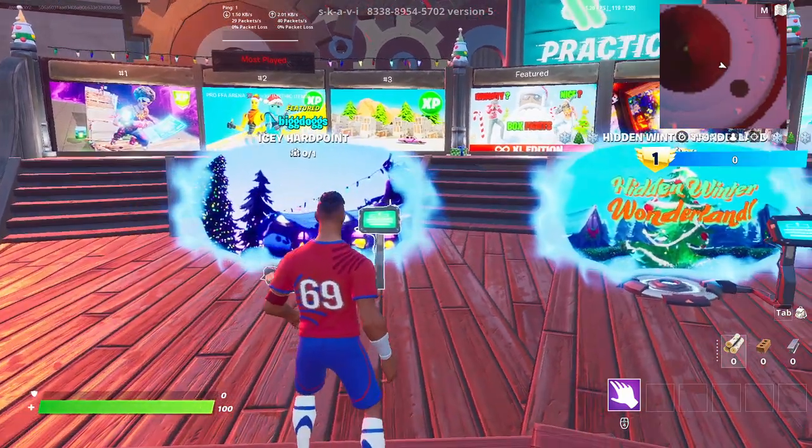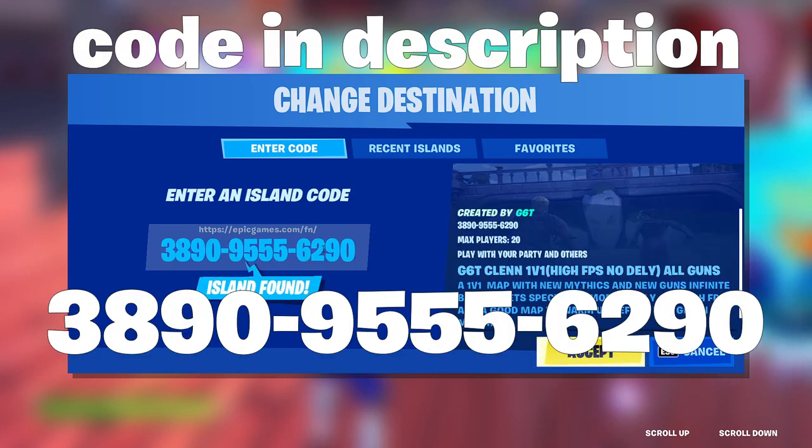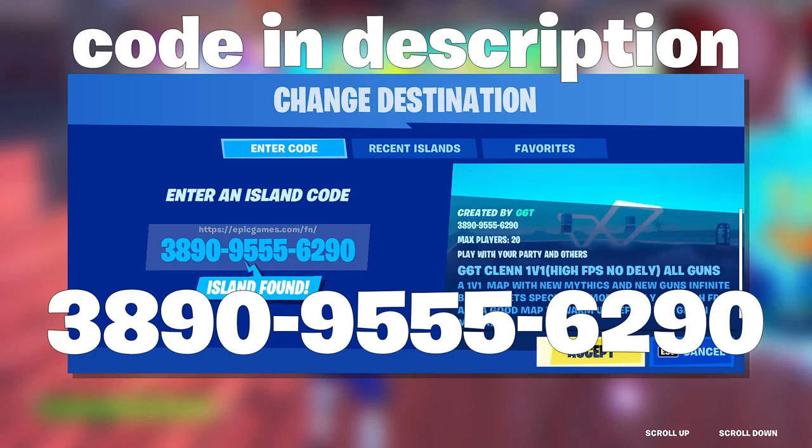To do this glitch, load into creative, then head on over to one of these and put in this code: 389095556290. This code will be in the description.